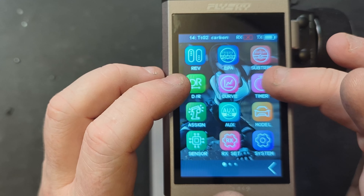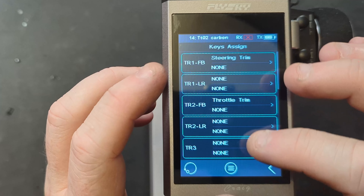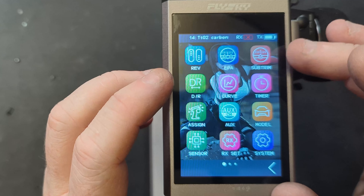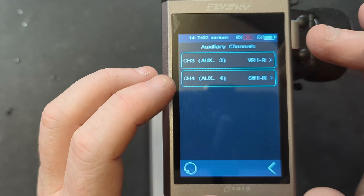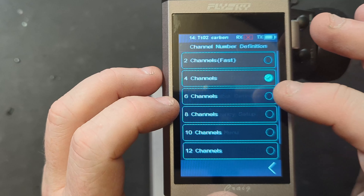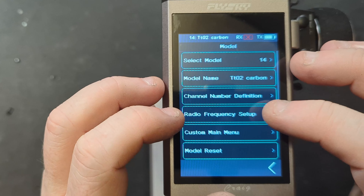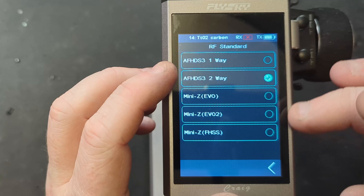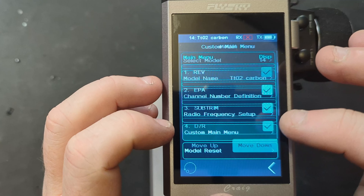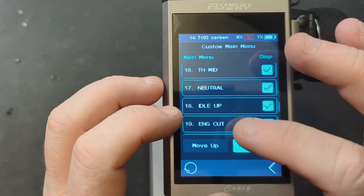We've got timers, all your button assignments, and you can flick into that menu if you prefer to see your different key assignments. Then there are your auxiliary channels where we set them up. In the model menu we've got all the way up to 18 channels, plus your radio frequency setups. You can also customize the menu so you can have whatever options are relevant to the actual model you're using.